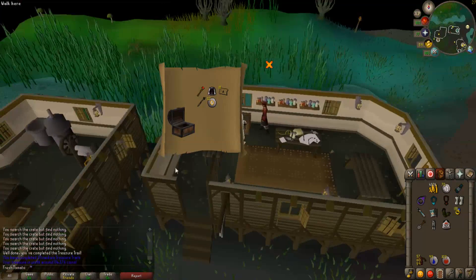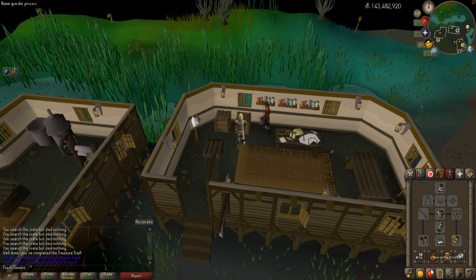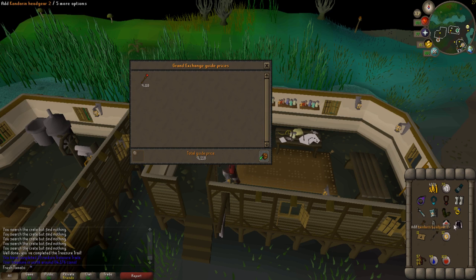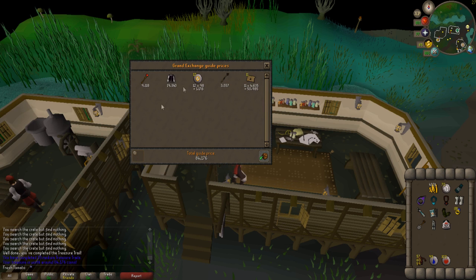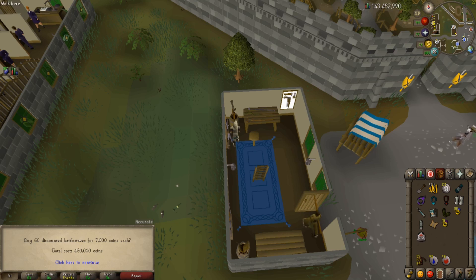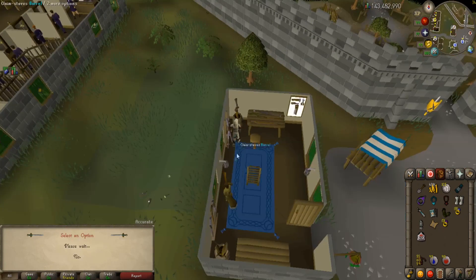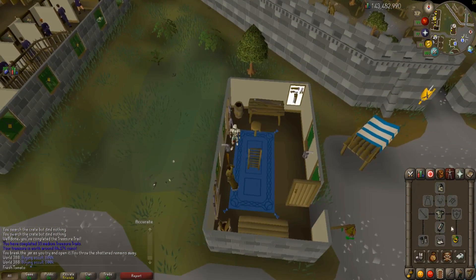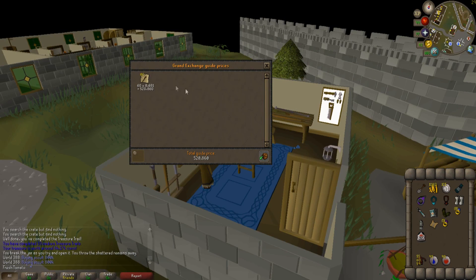First clue — 84k from a medium, that's actually really good. We got a fire battle staff, some runes, and some teleports. So 84k, that is not bad — not ranger boots, but still pretty good. And now that we've made some GP, we're going to buy our battle staves, as you do make profit off of these each day and it's super easy. We spent 420k, bought 60 battle staves, and now they sell for 520k, so we made ourselves about 100k — just that easy. Good thing to do each day.